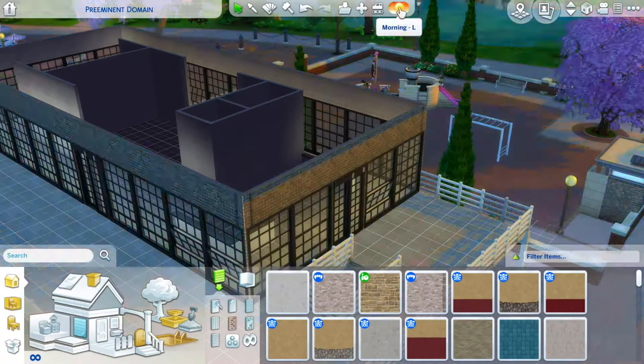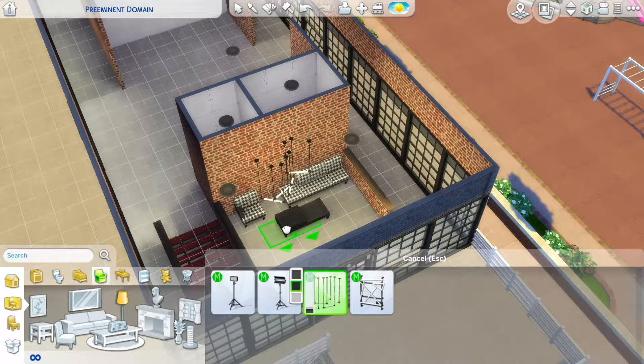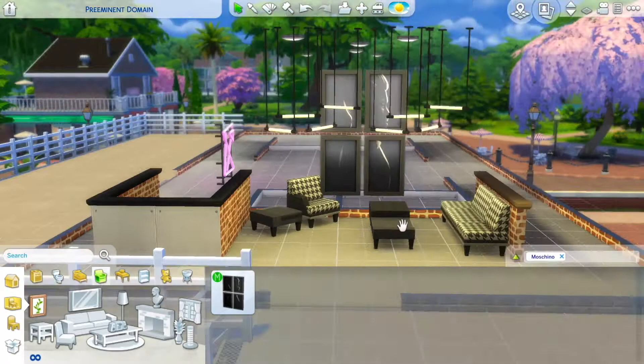I wanted to make a little seating area for clients or people waiting to meet with my freelance photographer Sim that's going to live here. I play with the swatches because I'm not sure exactly what color scheme I want right away. I really love the houndstooth pattern on the sofa and the chair — I think they're beautiful. You can also do a pink and white houndstooth, not just the black and white. I use the pink and white houndstooth downstairs, but I don't show you that in this video.